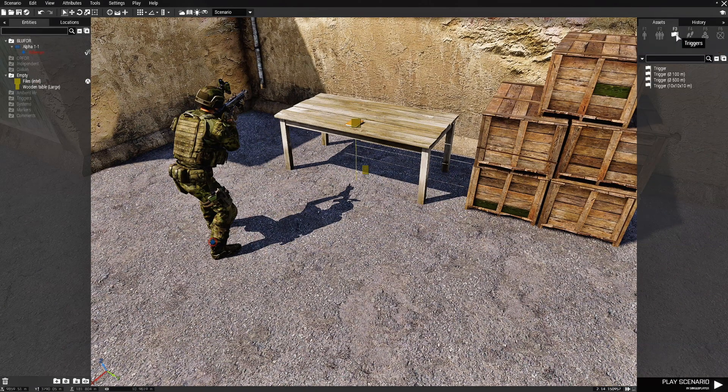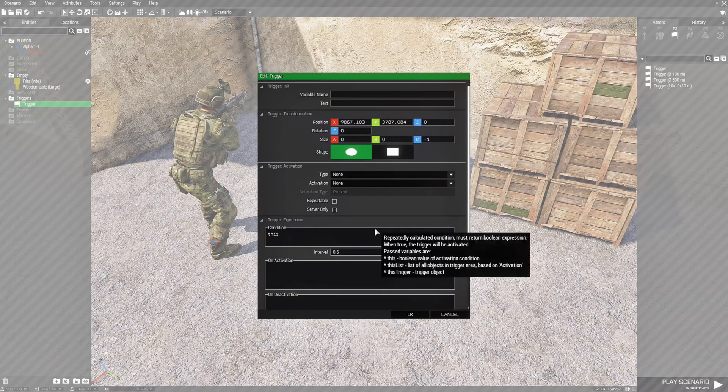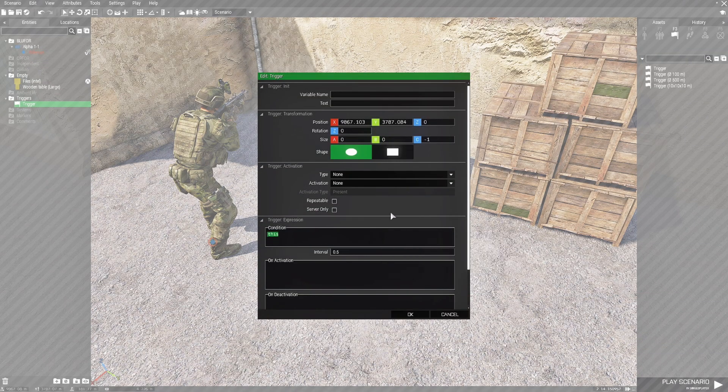Just hit OK. We're going to put down a trigger with no size. Edit the trigger and under the condition we're going to put 'alive intel'. What this will do is the alive check will see if the intel folder named 'intel' is still alive, and when you pick it up it'll set off the trigger. Just hit OK.